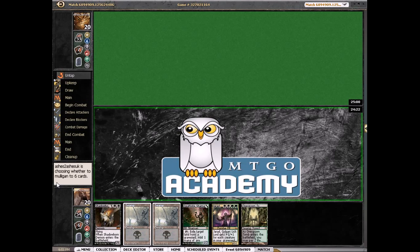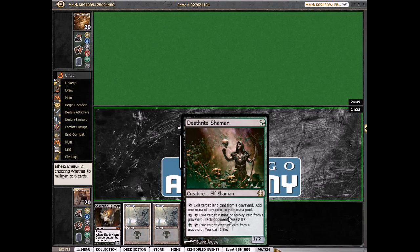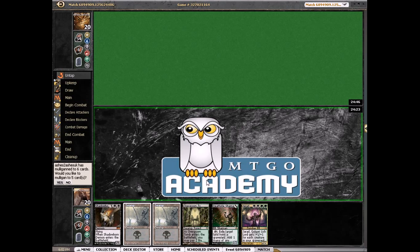We have to mulligan this. This new hand doesn't have any graveyard fillers, but it's definitely okay — we can keep it. It's actually pretty weak and doesn't do anything yet, but if we draw one Commune or one Grisly Salvage our hand is sweet. So we're not going to mulligan it.